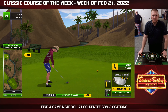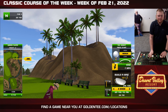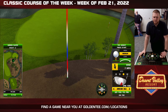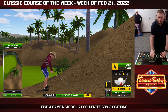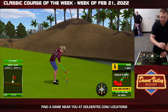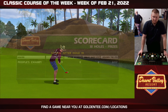Hole 14 — drivable par 4. You can go to the right-hand side here. I've never done it, at least not successfully. So I'm going to go ahead and hit a 10F3 driver with a little bite. I did not get that out far enough, so it looks like we're going to be chipping — not a bad attempt at a 77-yard chip off of sand, but not ideal. Let's see how Jeff Harlow is doing. Still 3-better. Man's a machine.